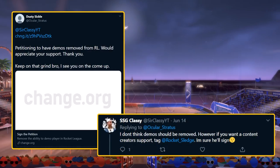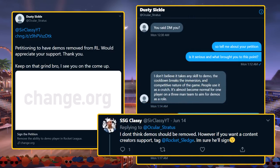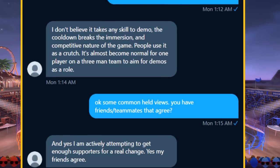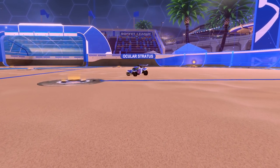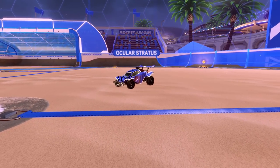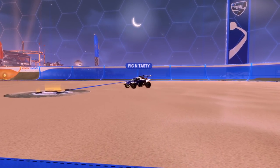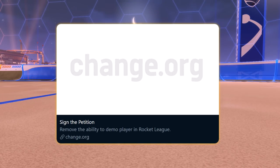I decided to dive into this after getting tagged in a removed-demos petition tweet. After getting in DMs with this player, I decided it was a perfect opportunity to explore this controversial topic. The things he was saying could have been copy-pasted from a hundred other tweets and Reddit posts — demos are unskilled, not good for competitive, and games were getting ruined by people always demo-chasing. With that, I decided Ocular and his teammate Fig would make perfect representatives of the anti-demo movement, and I invited them to participate in an experiment.